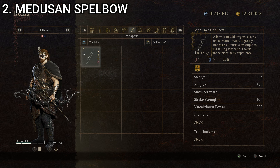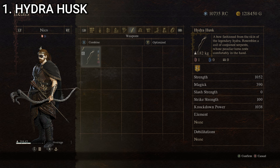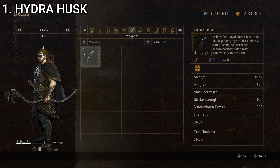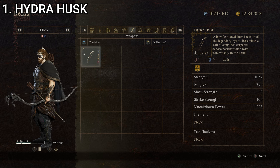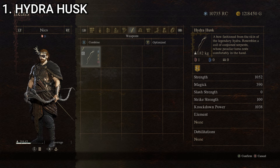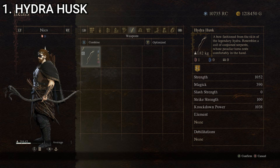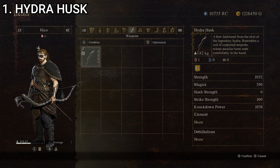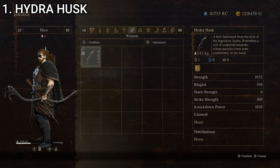Our best bow in the game is the Hydra Husk — a bow fashioned from the skin of the legendary Hydra. Resembles a coil of conjoined serpents whose peculiar torso rests comfortably in the hand. Stats: strength of 562, magic of zero, slash strength of zero, strike strength of 100, and knockdown power of 268, giving it a composite score of 186, making it the best bow in the game. Appearances-wise I like it — it's asymmetrical because the top has the Hydra heads and the bottom is just the tail. I don't think I've ever actually come across a Hydra in the game, but it's a pretty cool looking bow, and obviously stat-wise it's the best.